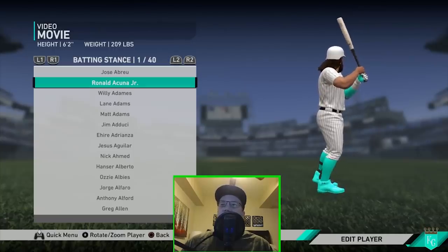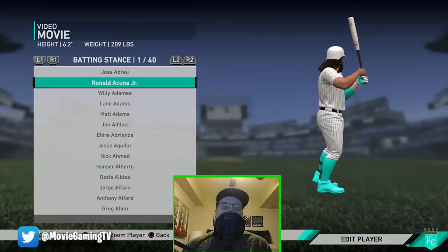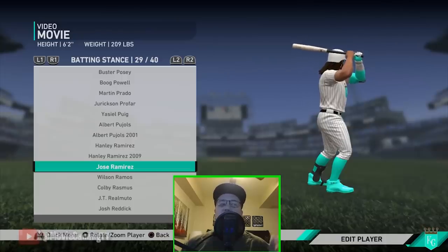Ronald Acuna Jr. — I think this is a really good swing to try out. This card just seems like the ball pops off of his bat. It's a really good swing to use.